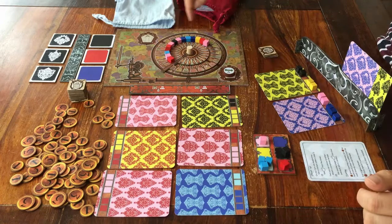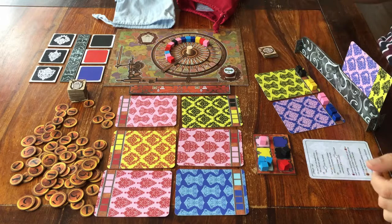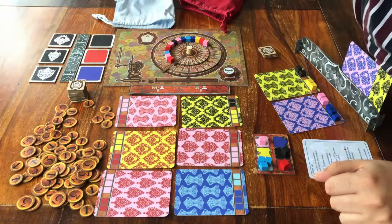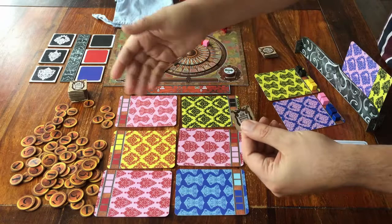Then there are two optional actions you can choose from, but it's either one or the other, not both. If you want, you can steal all the cubes of one particular colour from another player. You take the cubes, and that other player can take one guild token from the supply. These are little bonuses that you can spend during your turn.